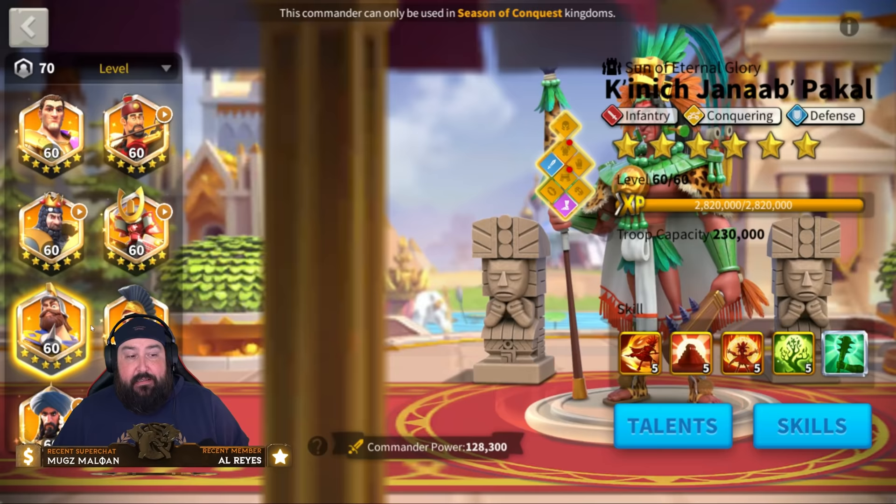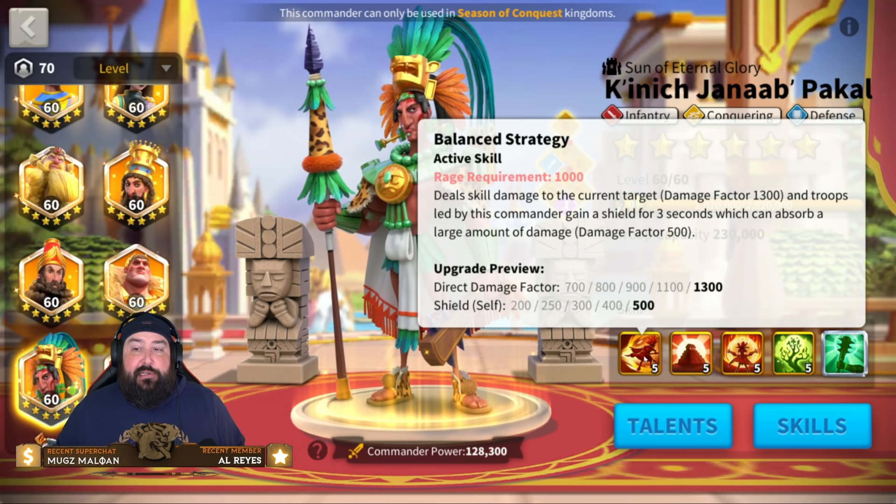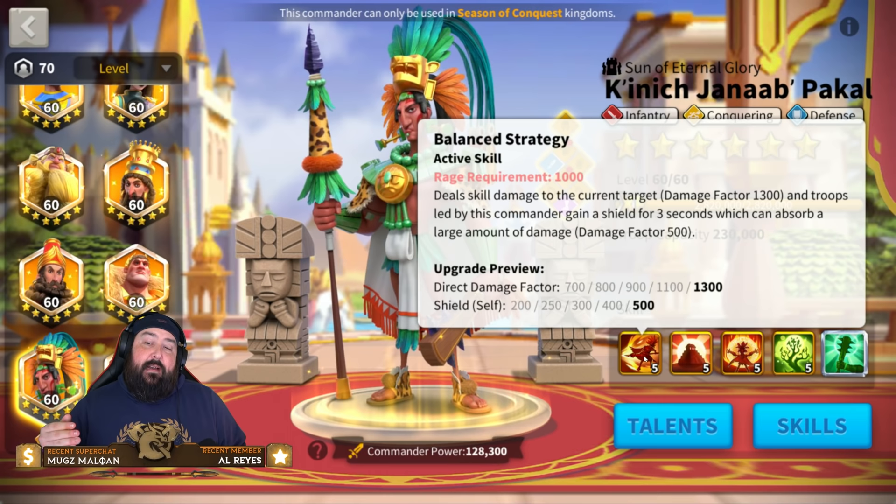For comparison, Charles has a 1200 damage factor shield, so Pakal's 500 damage factor shield is a bit of a damage reduction but not game-changing. They probably lowered the damage factor to account for the fact that you get a shield with the same skill.